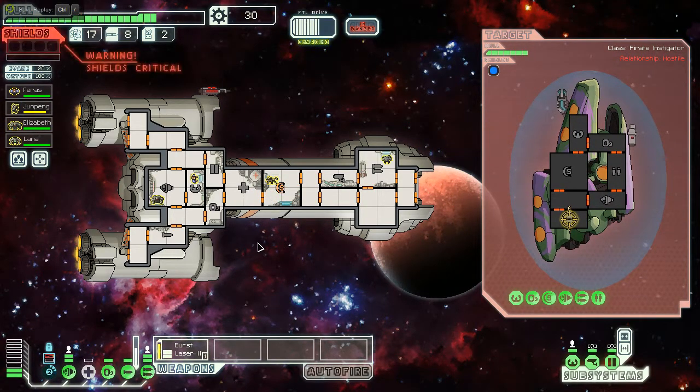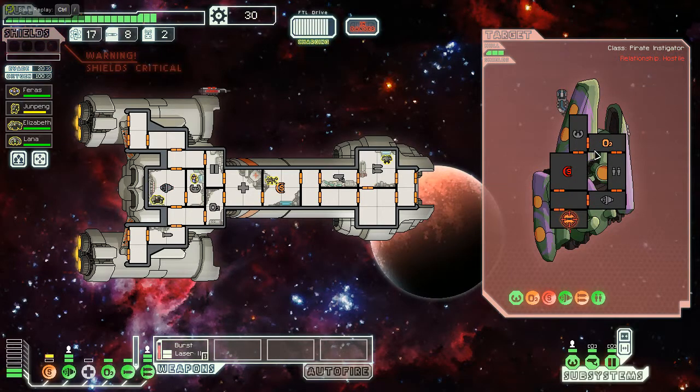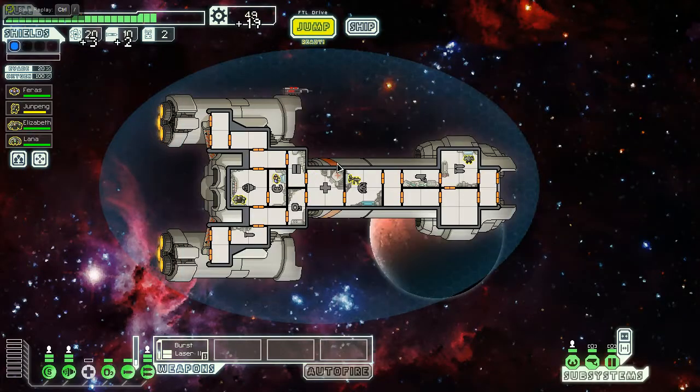One more shot and hopefully not in the weapon system — it hit the shields instead. The Beam Drone is now the biggest annoyance ever. All hands on the shield room! Suddenly it's like I'm on the Stealth A. The Artillery Beam only did 2 damage — whoever is working that Artillery Beam needs to do better. We end up with 49 scrap, so it's conceivable we can heal up.